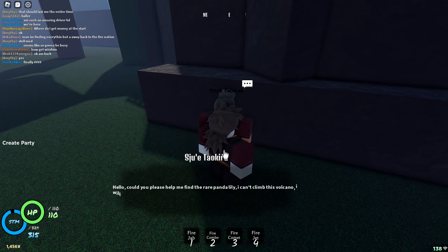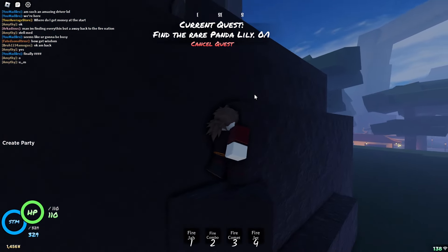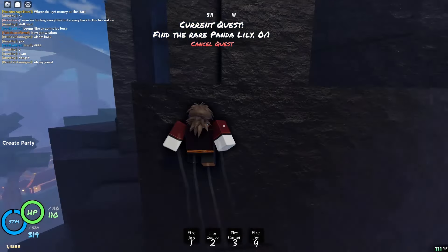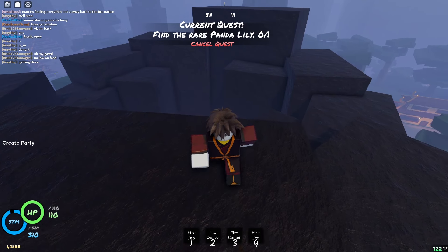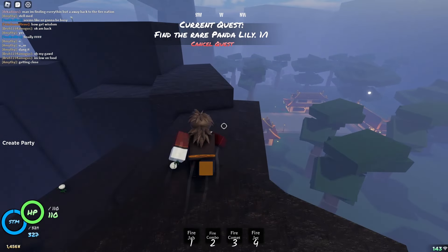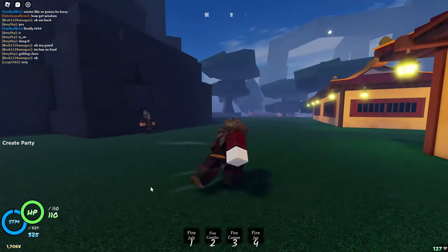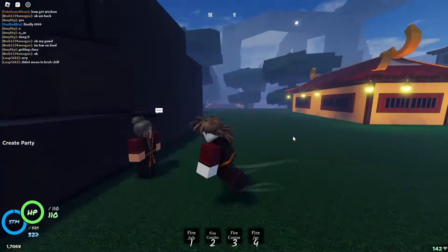Talk to the NPC — she asks if you'd like to find the rare panda lily, say yes. Climb up the volcano, which is very easy and fast. You can do a long jump by holding spacebar longer to time your jumps. The panda lilies are scattered around the volcano; hold E to collect one. Return to the quest giver and she rewards you with yen. The cooldown is about five to ten seconds and it is repeatable, making it the best way to farm yen.